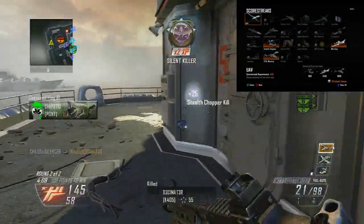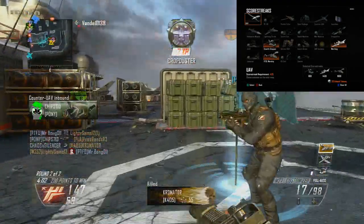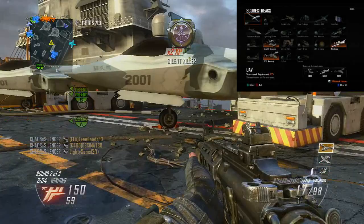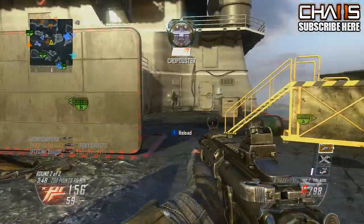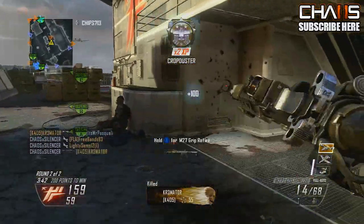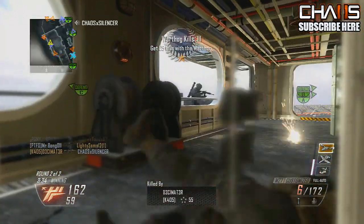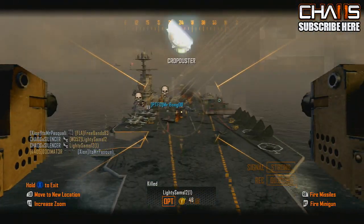The scorestreaks I use are the Stealth Chopper, the Warthog, and the VTOL Warship. I'm huge on the Stealth Chopper right now because of how strong it's been lately. The same can be said about the Warthog — there was a point where it reminded me of the Strafe Run from Modern Warfare 3 and didn't get me any kills. But I put it on the other day and the first two times I used it I got a five-man and then a four-man. I don't know if they buffed it, but the Warthog is a viable option now. Then I like to put the icing on the cake with the VTOL Warship.